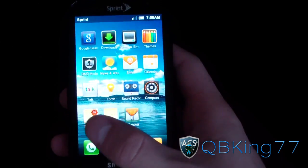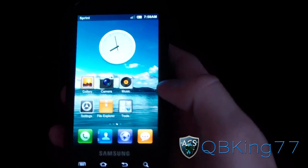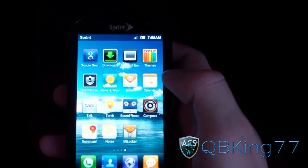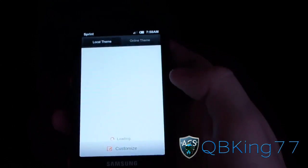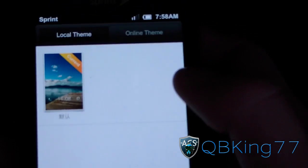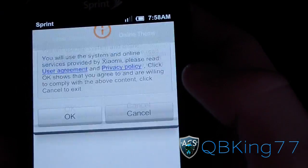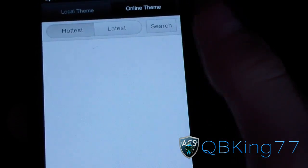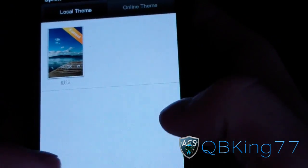It's a really great ROM — really fast and snappy. Definitely want to check it out if you haven't. Another awesome feature is the Themes application, similar to Theme Chooser on CM7. You have a bunch of different themes to choose from. I can't browse them right now because I'm not on a data network, but go to Online Themes and you have a bunch to choose from.